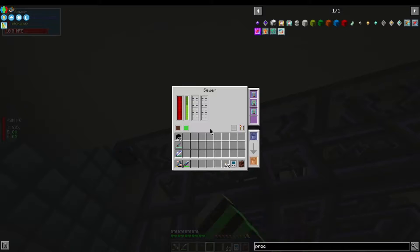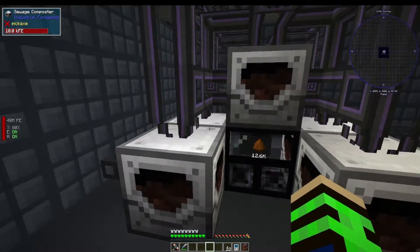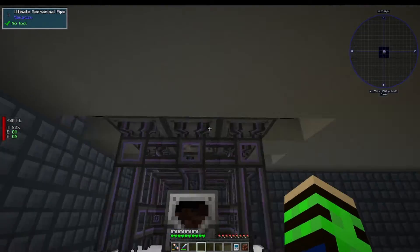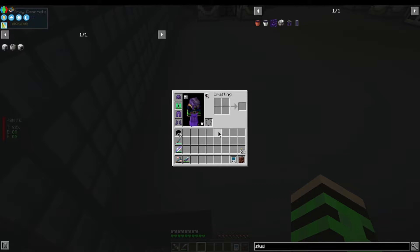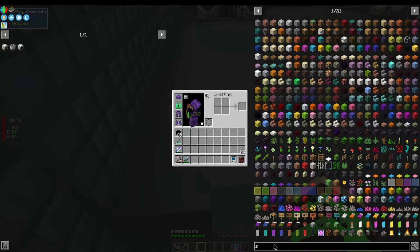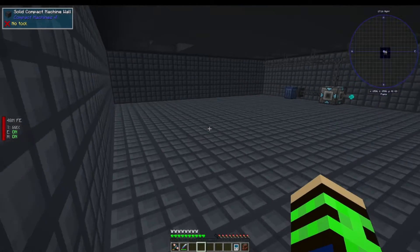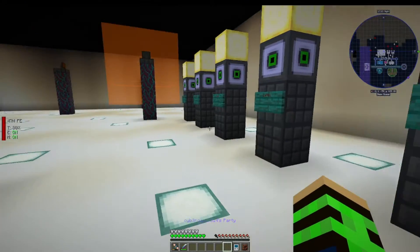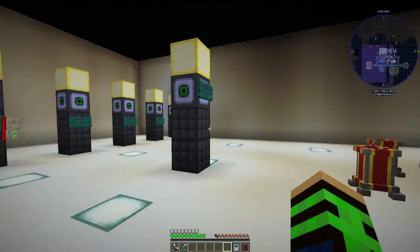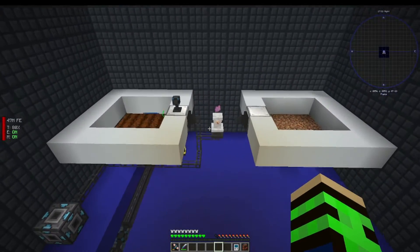Right now I have the sewer collecting sewage. I have some pigs up there. It comes down to the sewage composter and that turns it into fertilizer. The reason I needed fertilizer — well, it was just for fun apparently. I planned on using it on the plant fertilizer. You can feed fertilizer into the plant fertilizer and it'll increase the growth, just like bone mealing it.